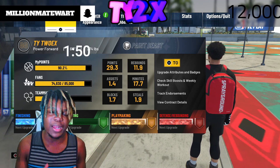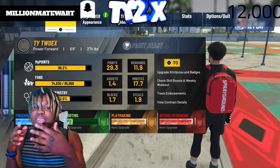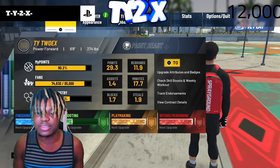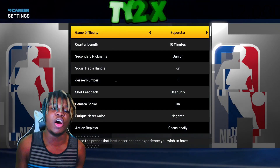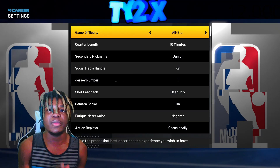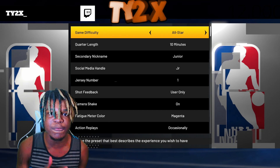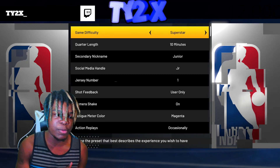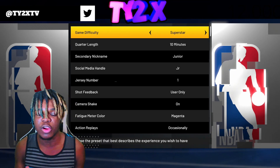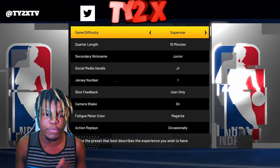Right quick, I'm about to give you guys the best settings and the best things to use to maximize your success with these methods. The first thing we're going to do is head over to our settings and put this on All-Star difficulty. I recommend you guys start off on All-Star because I want you guys to get the hang of it before you go to Hall of Famer or Superstar. Trust me, this is a really simple method. Some methods are easier for different builds, and you'll see that when I get into the whole video part.